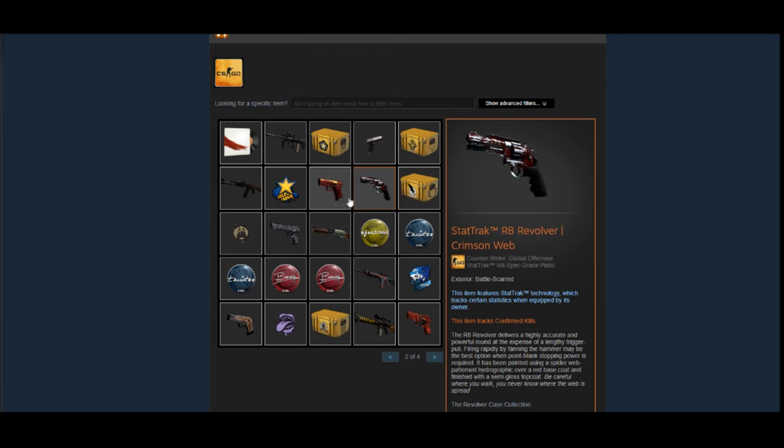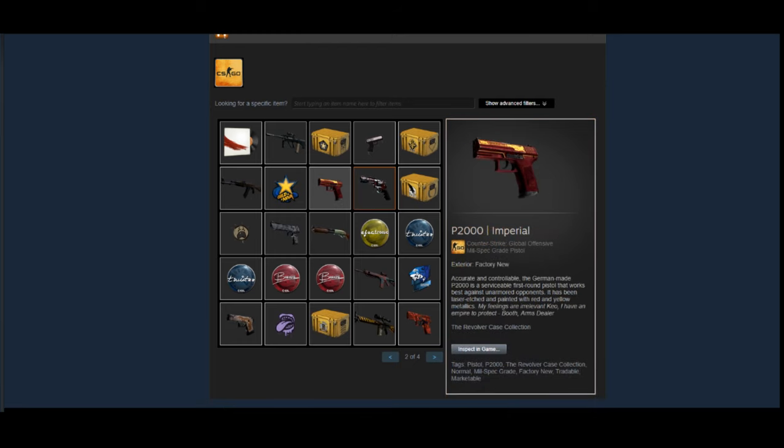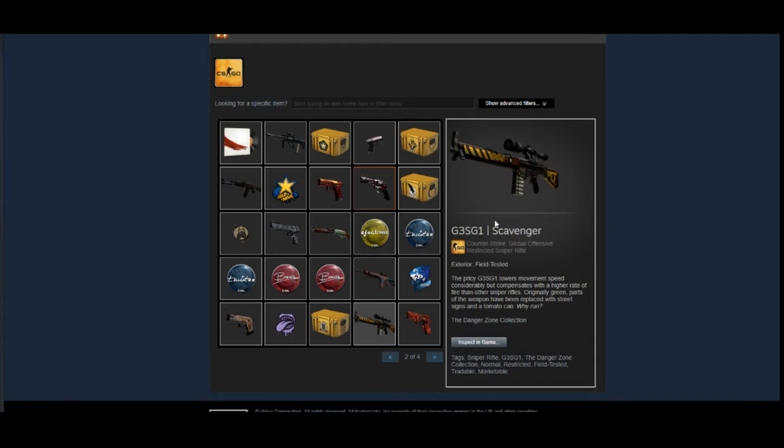He's got some more cases and a StatTrak Revolver in Battle-Scarred. He's got an MP5 Imperial Factory New — an interesting one, but the P2000 isn't used very often especially in pro games, so I don't think investing in P2000 skins is a great idea. He's also got a G3 Scavenger, which is another good trade-up skin, and a P250 Nevermore from the newer case. The P250 is a decent skin but it has a basic pattern so I'm not sure exactly how well it's going to do.